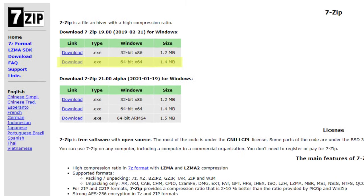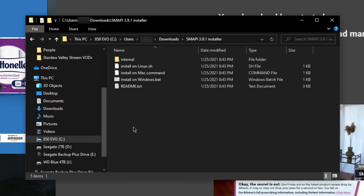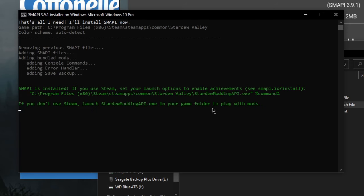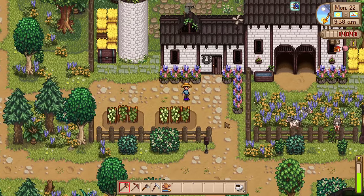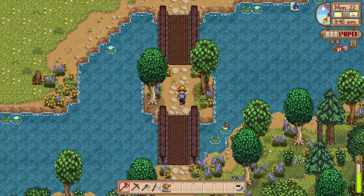My personal favorite extraction tool is 7-Zip because it's free and easy to use — I'll put a link to it in the description. Once extracted, you should see the installer file appear. Double-click on that to open it up and double-click on the Install on Windows file. This little window will pop up and all you have to do is type the number 1 and hit Enter. It's that simple — SMAPI is now successfully installed.